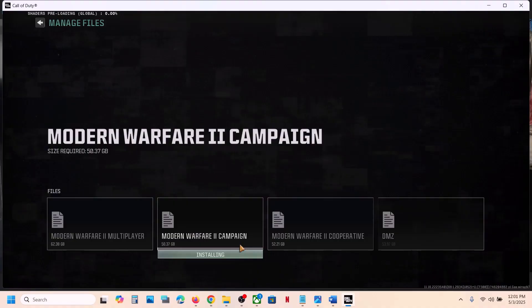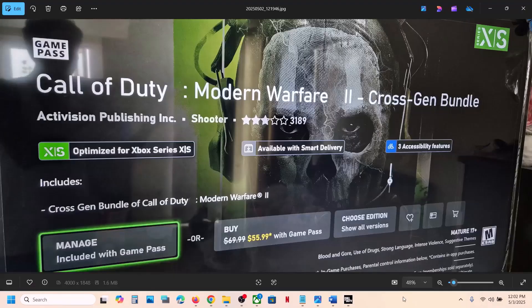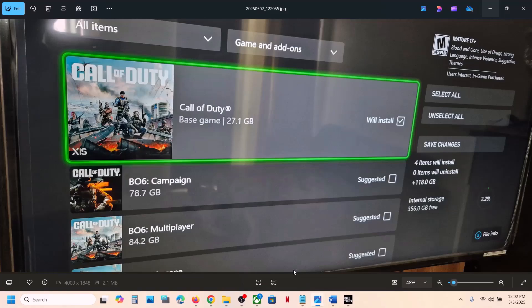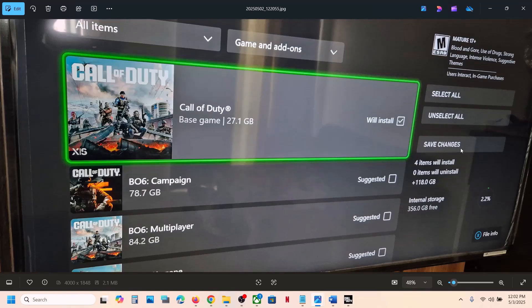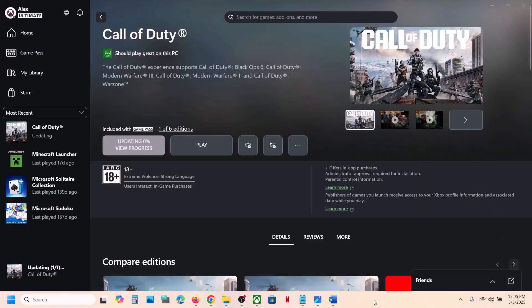You can see Campaign is installing. Similarly, you can install Multiplayer and then check. Xbox console users can do the same thing — go to Manage. Once you hit Manage, you will see the options. Keep the base game checked and uncheck the rest. Scroll down and uncheck everything for Modern Warfare 2 add-ons, keeping only the base game checked. Click Save Changes, then launch the COD HQ launcher, find Modern Warfare 2, and install Campaign or Multiplayer individually.